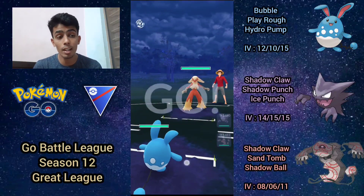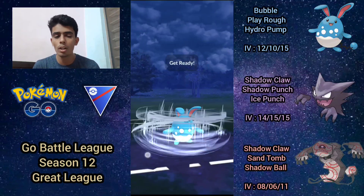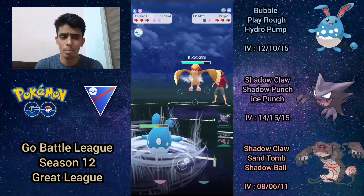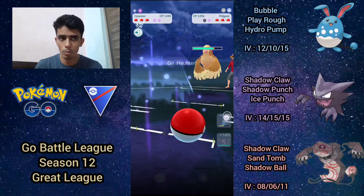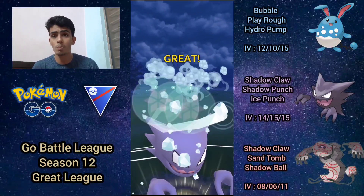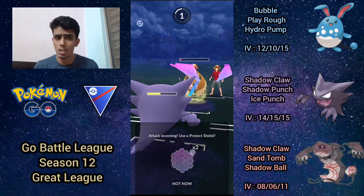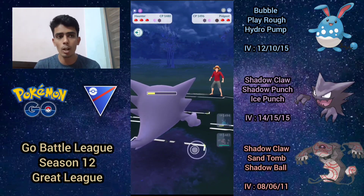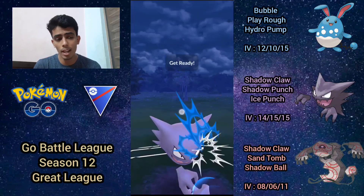Third battle: Azumarill into Blaziken — a solid lead — and they switch into Pidgeot. I made a couple of mistakes here. First, I threw on inefficient timing, giving them a free Gust's worth of energy, which is really bad. Most Pidgeots tend to go Feather Dance immediately, so I switch into Haunter, hoping ice punch would one-shot regardless. But it actually doesn't — Pidgeot hangs on. Ice punch did a lot of damage but just not quite enough, and we shadow claw it down, though Haunter is debuffed from Feather Dance.